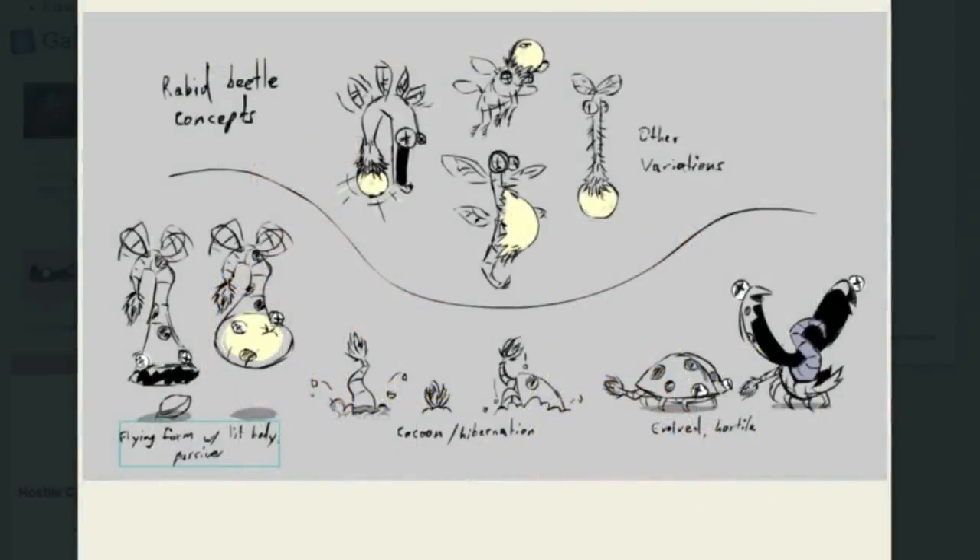These little guys are quite something as well — Rabid Beetles. If you've played or seen anyone play through humid season in Hamlet, you know just how much of a nuisance they can be. For the most part, it looks like their life cycle remained intact; it's just all the before and in-between designs that certainly changed. Pretty much none of the designs look like the actual Glowfly artwork in-game today, and in the cocoon phase it's far more simple in-game than it looks like here.